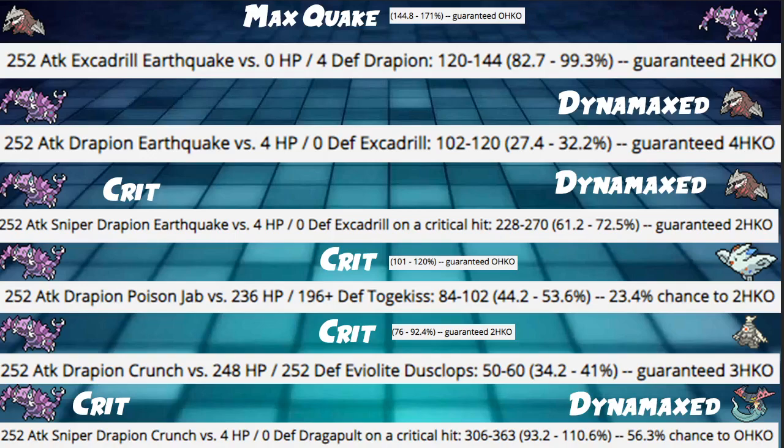Max Quake from Excadrill hits Drapion for 144 to 171%. Our Drapion's Earthquake into a Dynamax Excadrill hits 27 to 32%, but a crit gives us 61 to 72%. We can't calculate Max Attack plus Crit on the damage calculator, but extrapolating from Earthquake's base power going to roughly 140 BP, and multiplying by 2.25, we should be able to take it out or deal very high damage with a crit Max Quake.